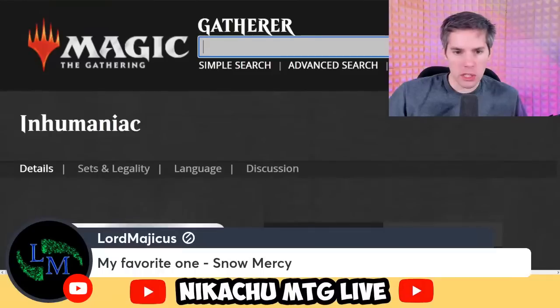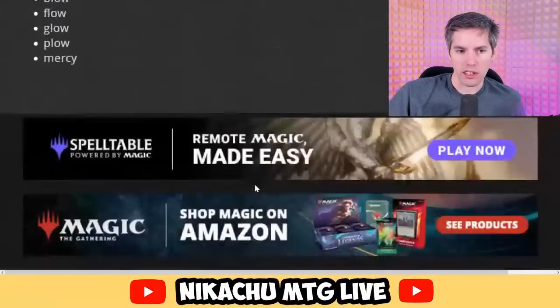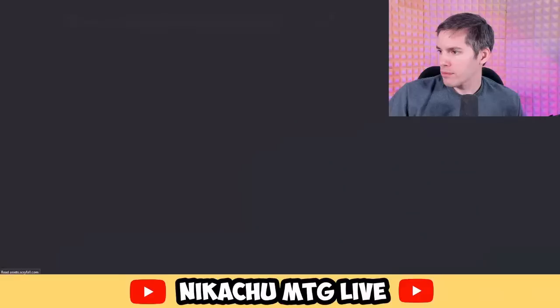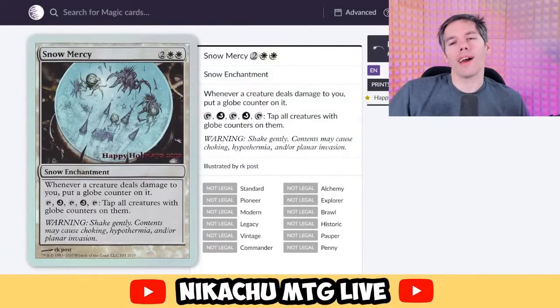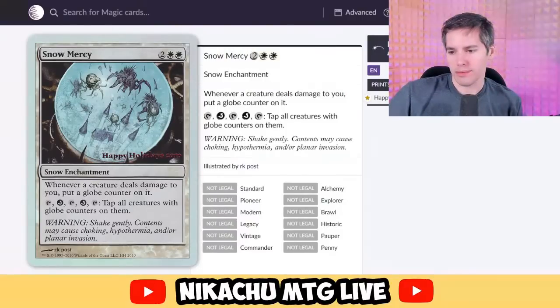Lord Magica says Snow Mercy. Snow Mercy — it's a happy holiday card. White, white, two generic. Whenever a creature deals damage to you, put a globe counter on it. Tap: tap all creatures with globe counters on them. I guess that works — it's a little convoluted but the end result is you just tap it. Oh I get it, it's the flavor — you gotta shake it like a snow globe.